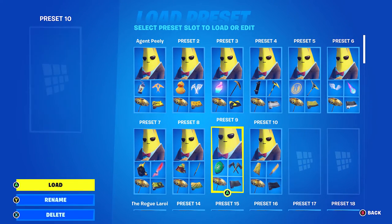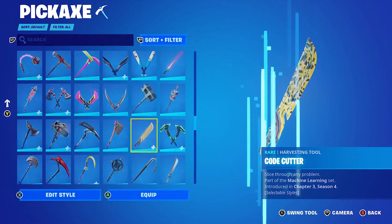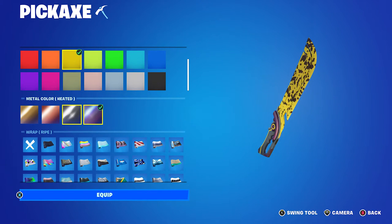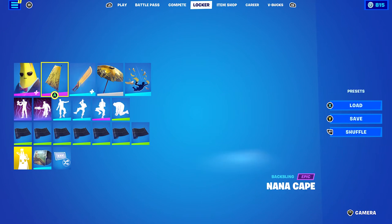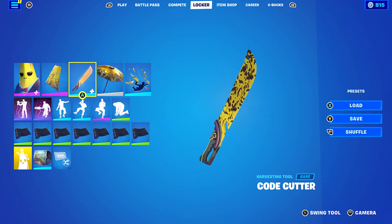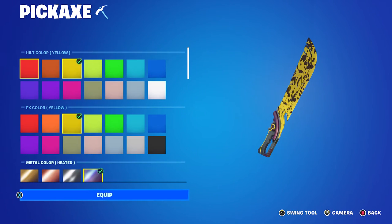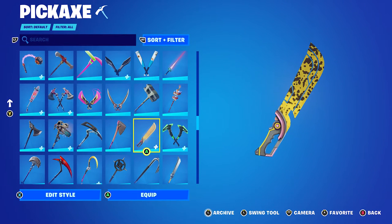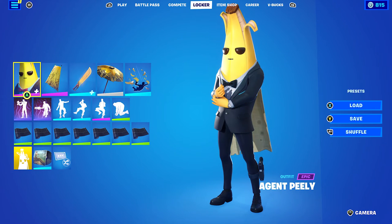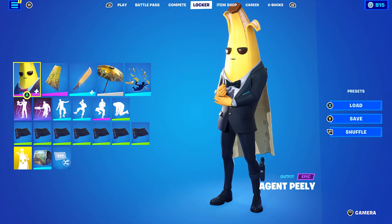The final shadow combo uses the Nano Cape from Chapter 1 Season 9. Pickaxe is the Code Cutter with hilt color yellow and FX color yellow, left on heated. The wrap on the pickaxe is Ripe, and the weapon wrap in the combo is Stealth Black. I tried something a little different here — I'm not 100% sure if the Ripe wrap animates on the pickaxe the same way it does on weapons, where it gets progressively more ripe as the game goes on. It'll be interesting to test out.